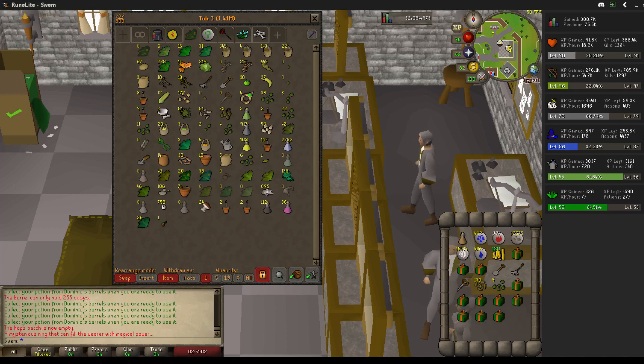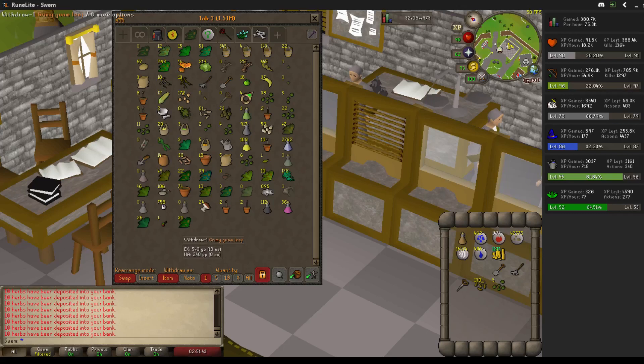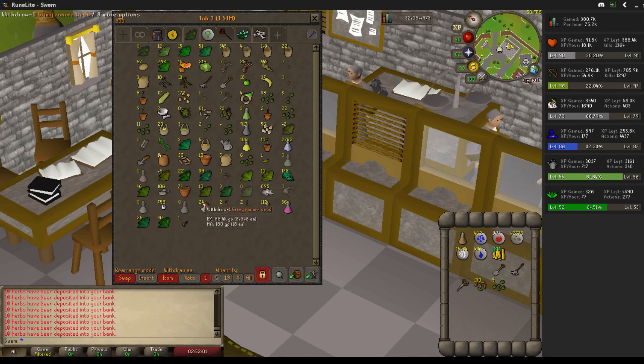We got zero vantos and zero irits — all the main ones are at zero. Here's what the herb tab looks like now: 30 guam leaves, which isn't very good, and 10 rainars, which still isn't exactly great with all those boxes we opened. I kept track of the main three: we got 10 rainars and three annar's.